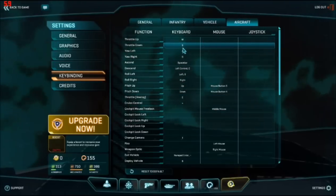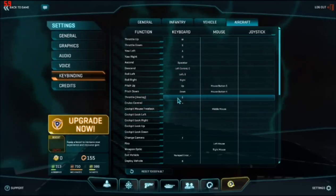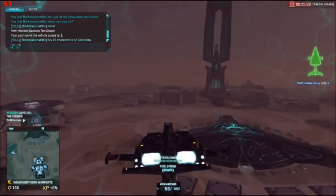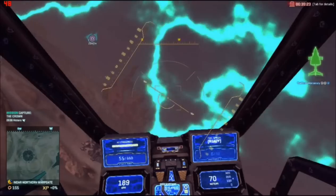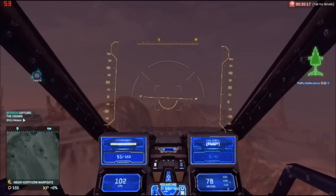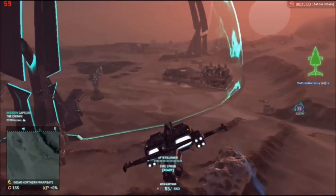I know a lot of people who use S and like that a lot, but to me I like having the throttle down and the throttle analog. Just use whatever you like. If you notice when I'm going full speed and I just hit E, it will bring my Reaver to a complete stop, as you can see. That's what the throttle analog key does.